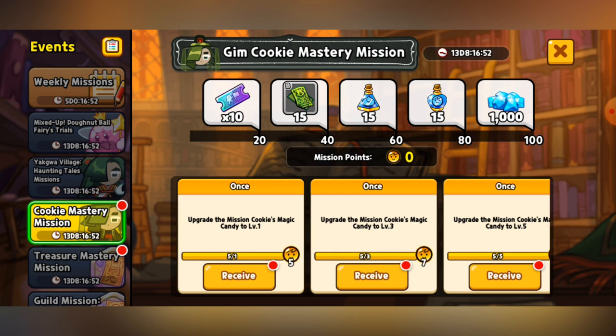The rewards at the top, as you can see, is 10 Quick Play tickets for the main story at 20 mission points. At 40 is 15 things for GimCookie's Magic Candy — if you already have GimCookie's Magic Candy maxed out, just give it to him for the affection jellies and stuff. 60 mission points is 15 Pet Potions, 80 mission points is 15 Cookie Potions, and lastly, 100 mission points — the absolute max — is 1,000 Crystals.